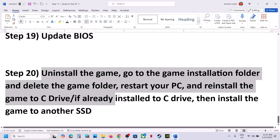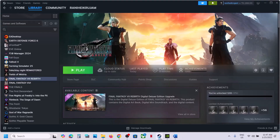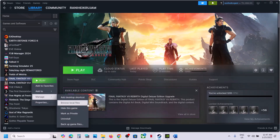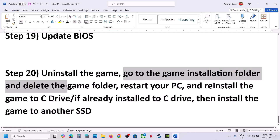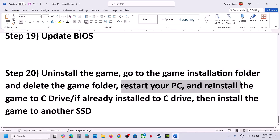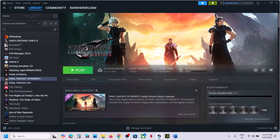The last step is to uninstall and reinstall the game to a different drive. Right-click the game in Steam, select Manage, then Uninstall. After uninstalling, go to the game installation folder and delete the game folder. Restart your computer and reinstall the game to the C drive. If it was already on the C drive, try installing it on another SSD. One of the steps shown in this video should help you run the game successfully. Thank you for watching — please like the video and subscribe to the channel.